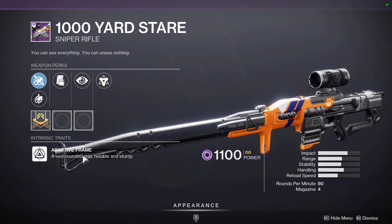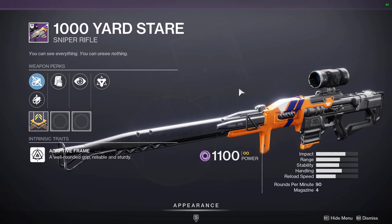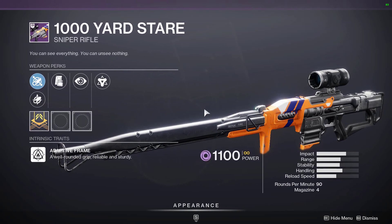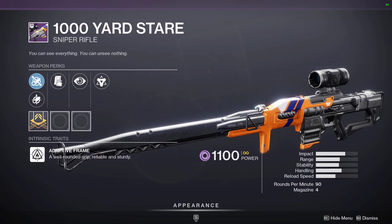The Thousand Yard Stare — an Adaptive Frame Sniper. This thing is crazy in Crucible. You guys should definitely try to get yourself a good roll on this. For PvP, you definitely want Snapshot.